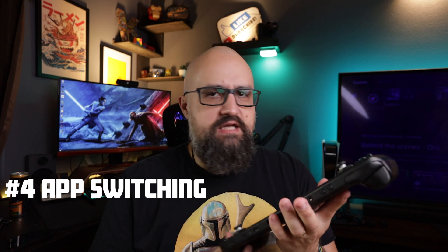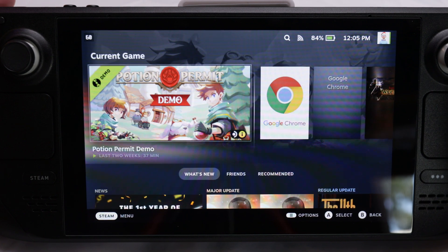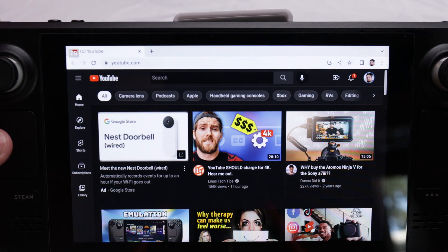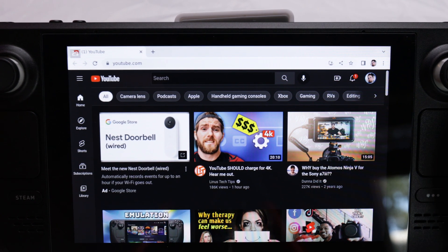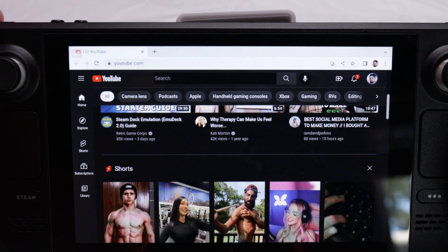Number four: app switching. It's not super elegant, but it's super easy. An example where you want to do this is when you don't have another device and you want to look up how to get to the next level or jump into a YouTube video real quick. Hit the Steam button — the music will play for the game in the background, that's the only downside. You'll see your game is running at the top. Go to home, scroll over to Chrome or Firefox that you installed earlier, and hit play. It launches the browser on the side. You can hit the Steam button to go back to your game, hit Steam again to go back to Chrome. The only time I've seen this crash is when I was chatting in Steam chat, playing a game, and using YouTube at the same time.